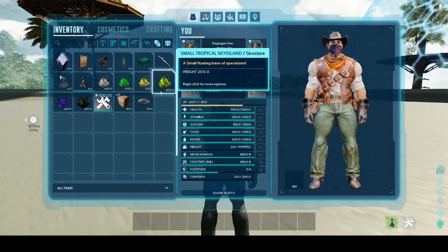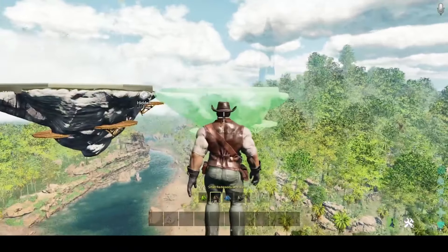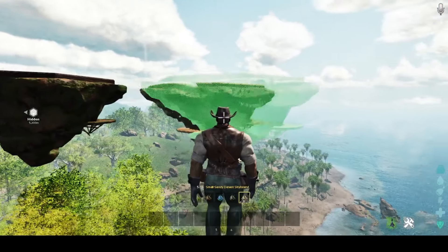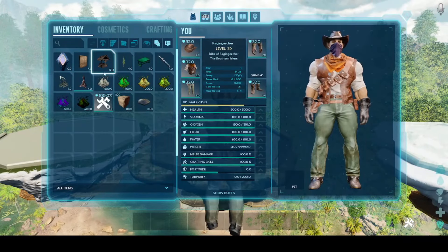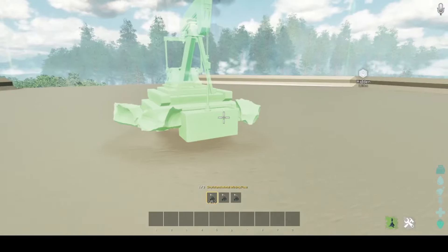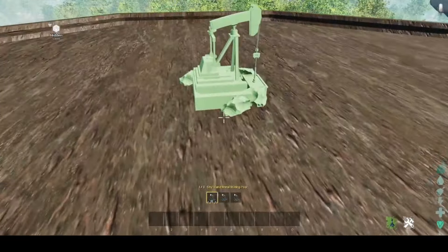Next we'll show you the small Sky Islands. They also come in various different biomes: tropical, redwoods, snow, swamp, and sandy desert. These are the small islands you're able to snap a mining post to. These mining posts will passively generate resources — you can select between metal, obsidian, or crystal. They snap to the middle of the small platforms or small Sky Islands.